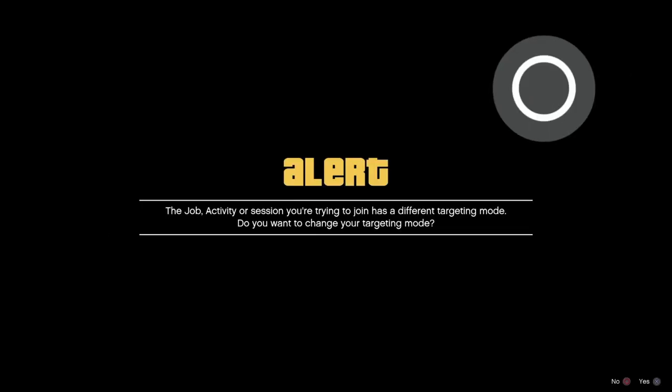You should get a loading indicator in the bottom right once you take that assisted aim alert. Yeah, there it is. So all you're going to do is press X on the first alert and then decline the second one.